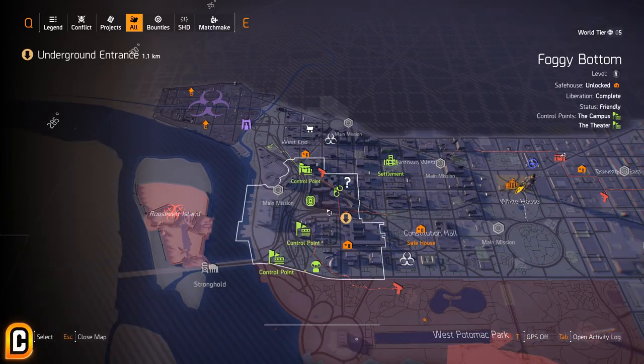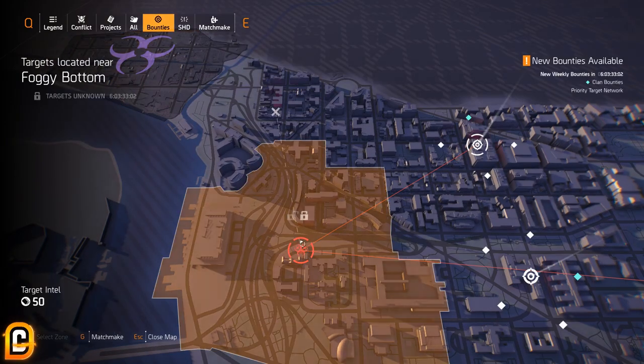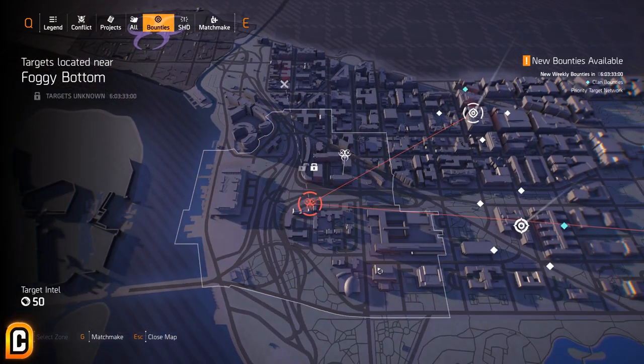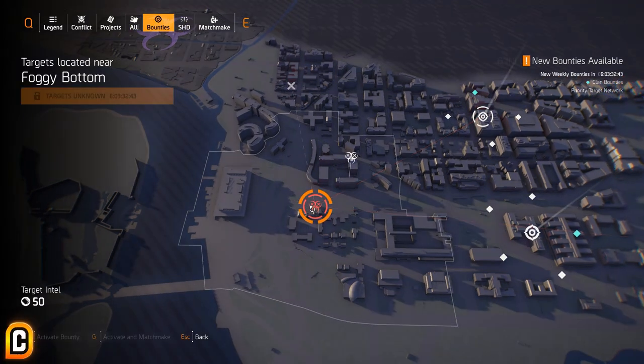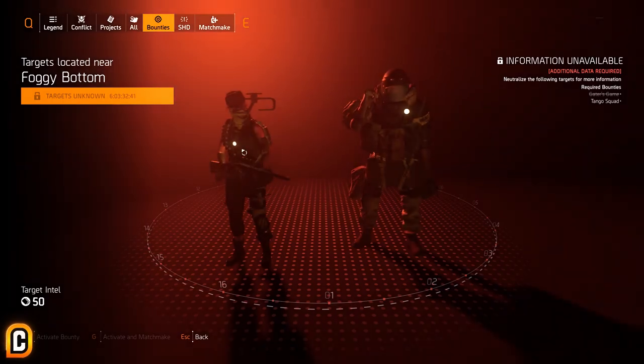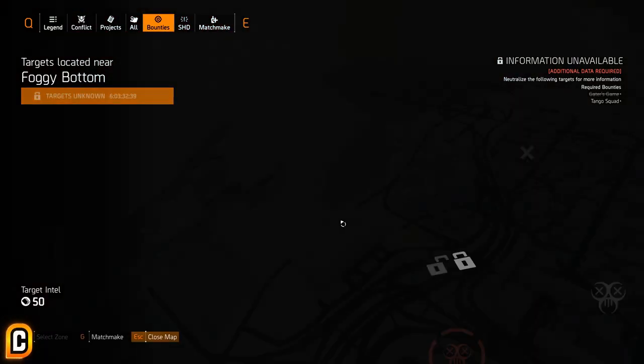The first way you can do this is by doing bounties. If you go to Foggy Bottom — this is just my area, yours might be different — you'll see there are bounties. Now most likely if you do the bounties they will be within inside of this area if the bounty is in there. It's not always perfect but most of the time it is, and you can do like two named enemies just in that one area.